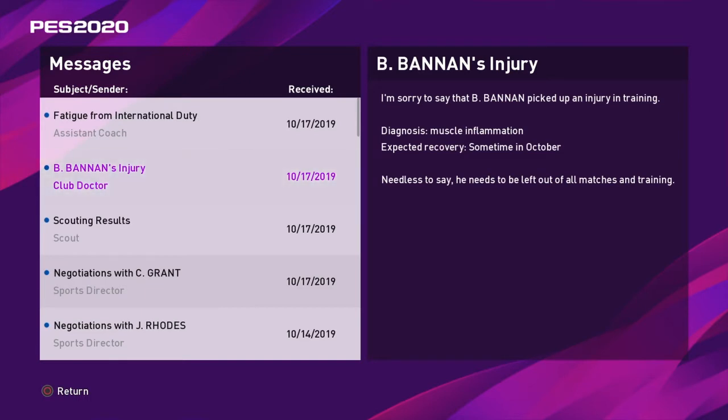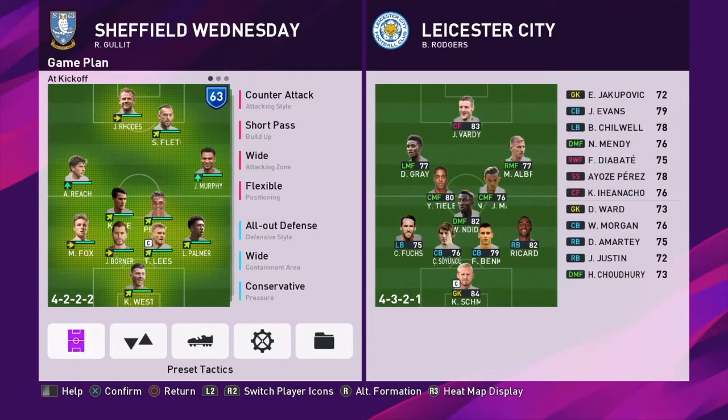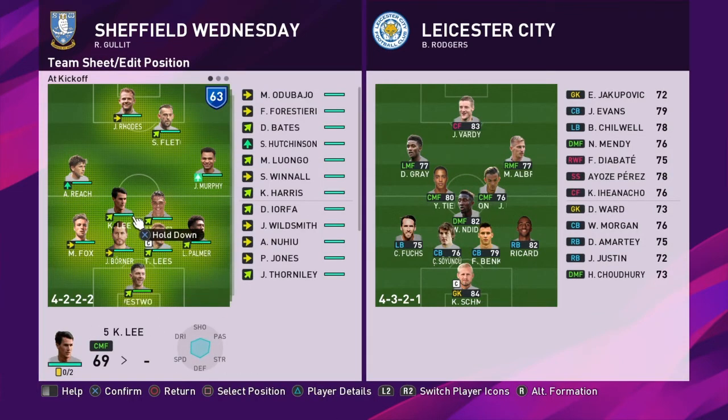We've learnt that Barry Bannon has picked up an injury in training — muscle inflammation — and he's going to be back sometime in October, so he will have to be replaced in the first eleven. There's the starting line-up for the game against Leicester in the FA Cup. As you can see, Leicester are putting out a really strong side, and Barry Bannon is replaced by Lee. Let's get into the action.